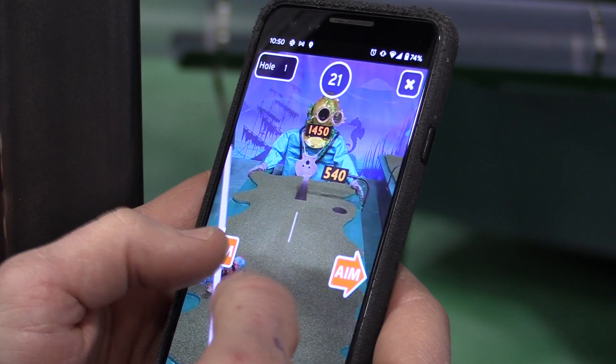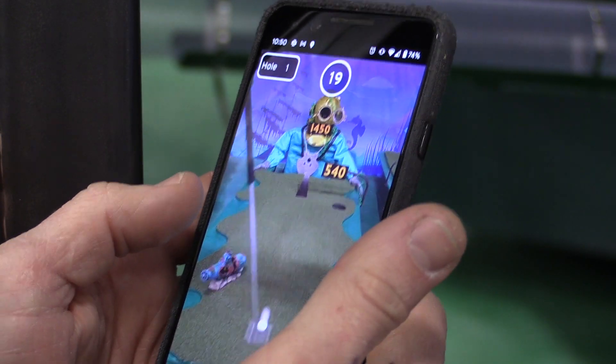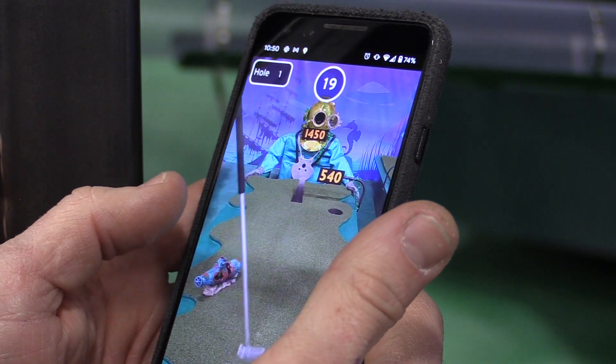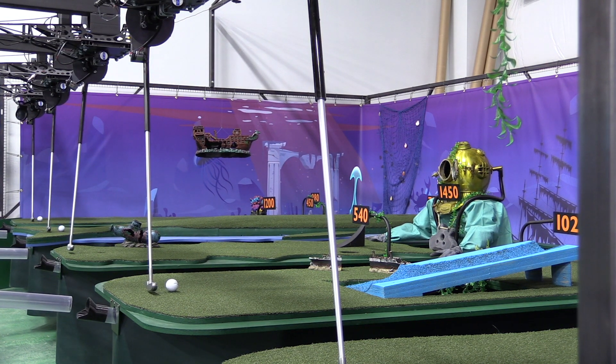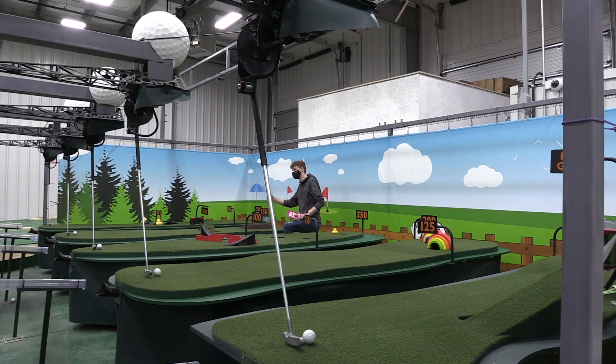The user will download the app through the App Store — the Apple App Store or the Google Play Store — and then they will join a course where they get dropped into the first hole and control a real-world robot. They try to get points, and then at the end of the round they see how they did on the leaderboard. They're competing, and they also have a chance to win a real-world prize.